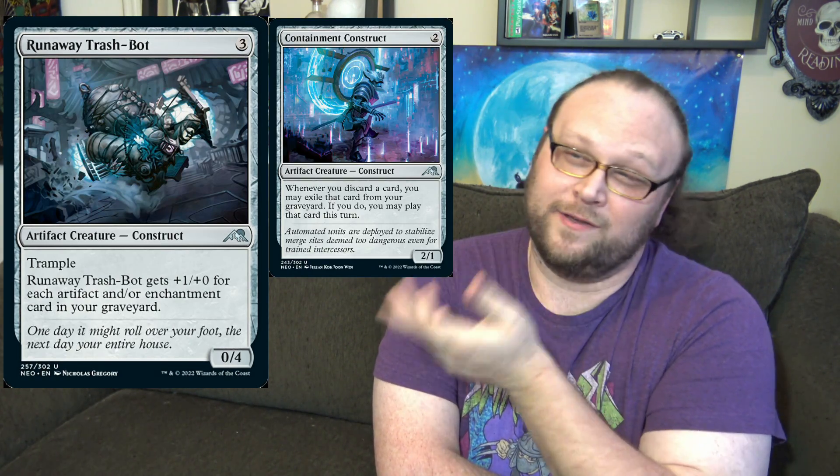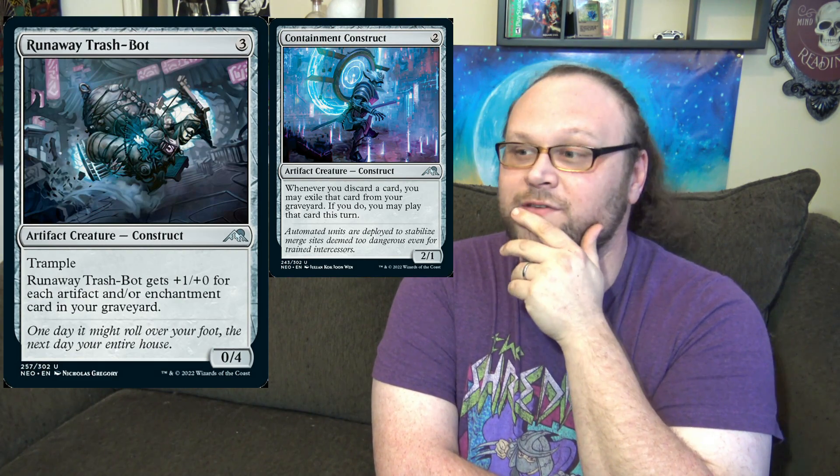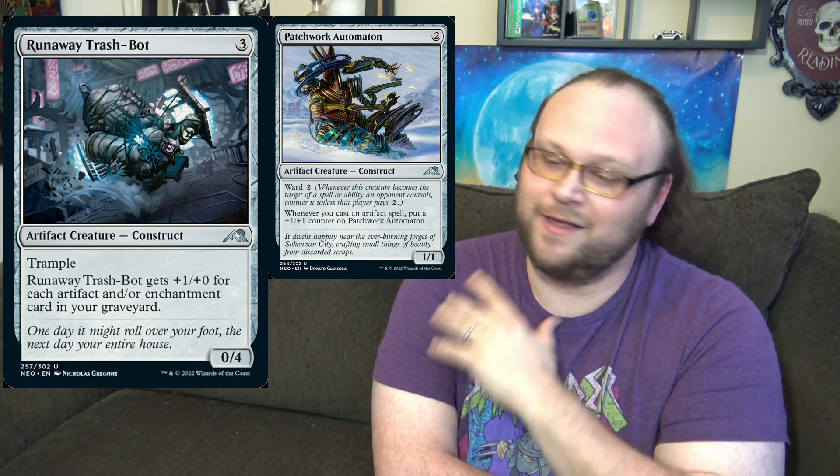Honorable mention number one is Runaway Trash Bot. I was trying to figure out if I wanted this to be the two-drop artifact that lets you play things you discard, but that was probably seeing a little bit too much hype. This card basically no one's talking about at all. In the right combo deck, under the exact right circumstances, the card could work. If you're able to flip your library over into your graveyard and reanimate this guy with haste — it's got built-in trample — so if you have enough stuff in your yard, this could swing for lethal in one shot. Could be a decent combo piece. Probably not going to happen, but it has the makings of one if it gets the right cards.